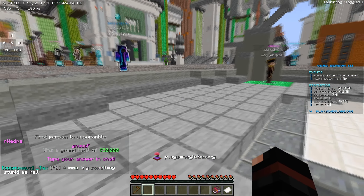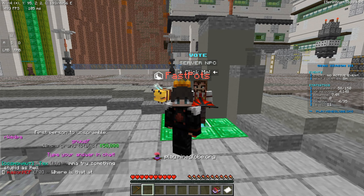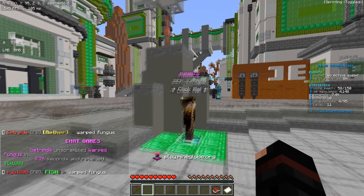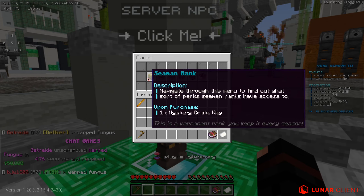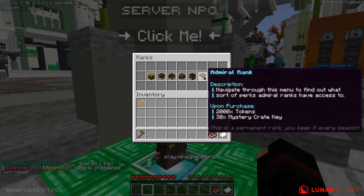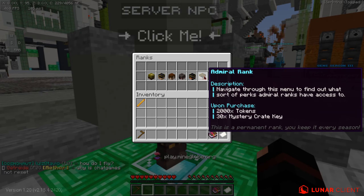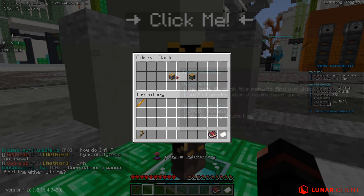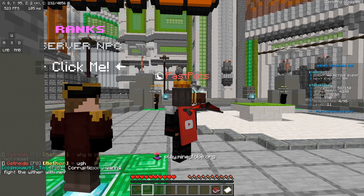It has a Vote NPC over here with six different voting sites, and the voting sites are super OP — once you get the keys you get some insane rewards. Over here we have the ranks on the server: Seaman rank, Sailor rank, Raider rank, Navigator rank, Captain rank, and Admiral rank. These ranks are super cool — you can click on them to see your perks and purchase them on the server.